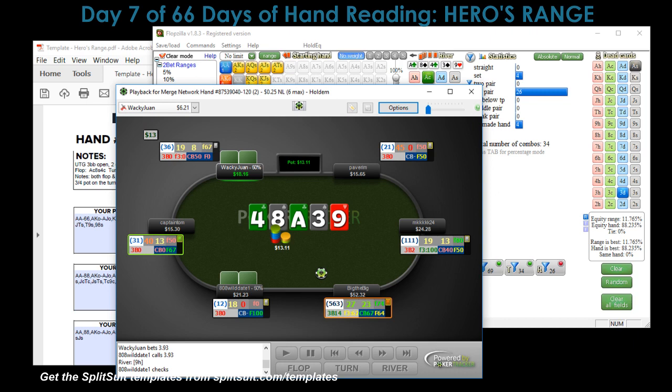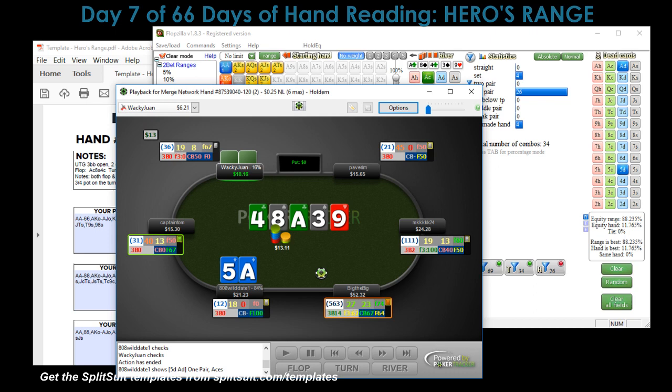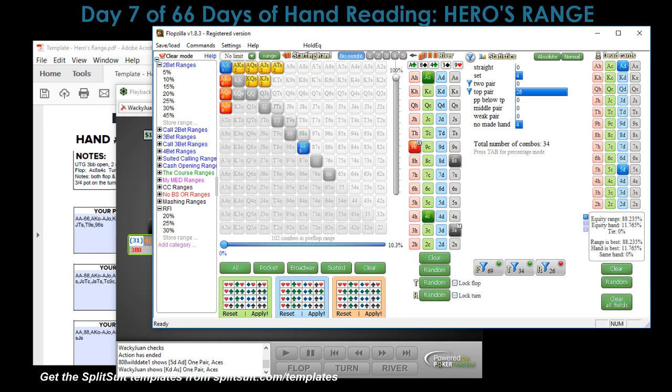He played passively on two different streets giving me a lot of value — doesn't mean I can't go for more, but I was probably concerned he had disguised two pair and was slow-playing me the whole time. He had ace-five of diamonds. Through the streets: he flopped top pair with an ugly kicker, turned a gutshot draw with still a bad kicker, and then the nine hit and he checked again with just his weak top pair. Makes total sense.